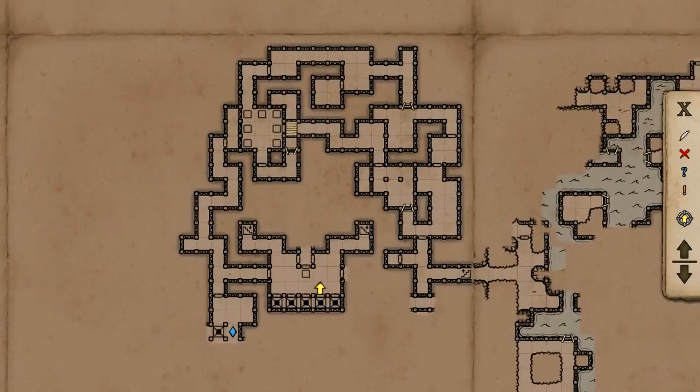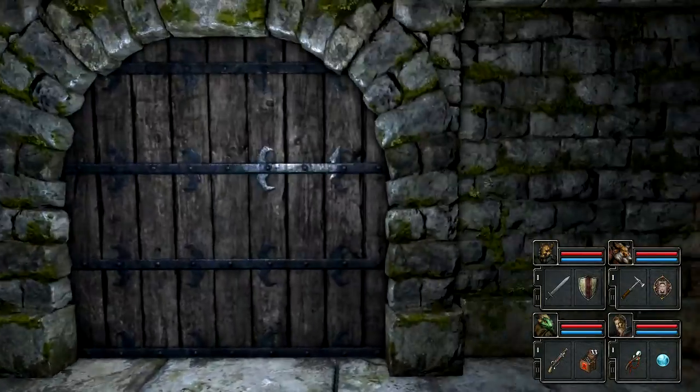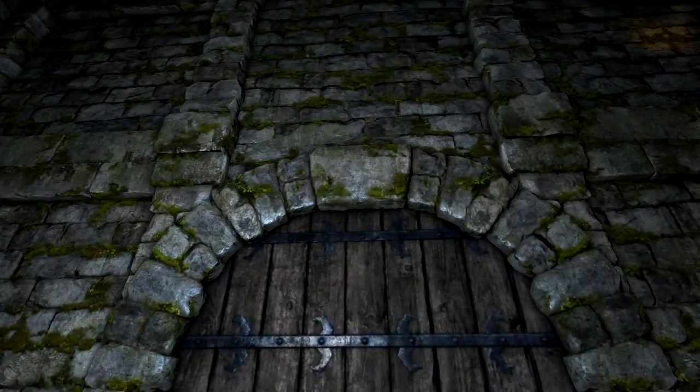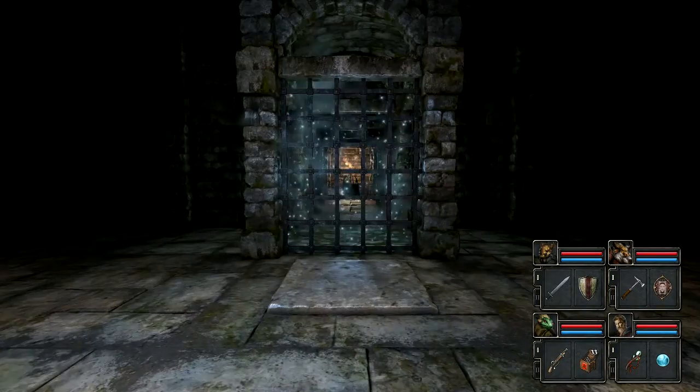First of all, we need to solve whatever the hell is going on in this crazy little dungeon, which still involves trying to open this door. My problem is there's no button, and I don't have a super clear mechanism on exactly how to open this door, so I'm a little stuck. I might be here for a while, but I'm sure I'll sort it out in editing or something.